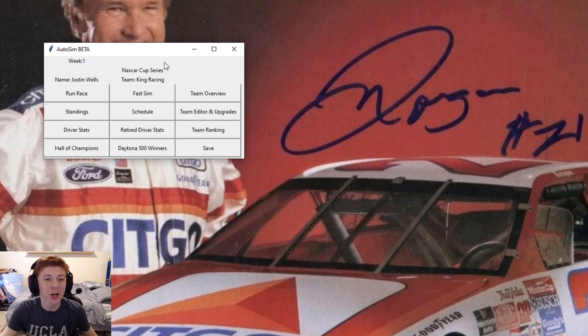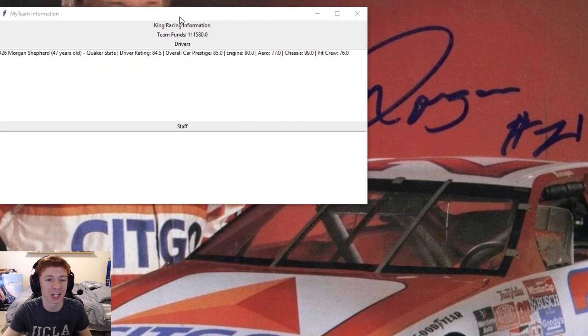All right, guys, here we are back on AutoSim. We're going to be continuing our career mode here, our owner mode, where we own King Racing. Orion Shepard is our driver. We have a one-car team. Let's take a look at it here.